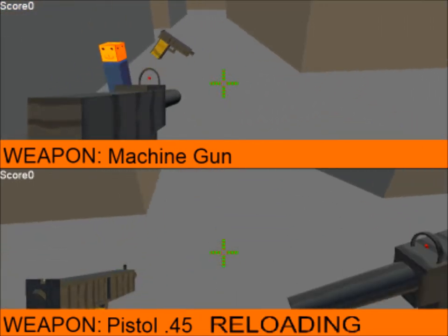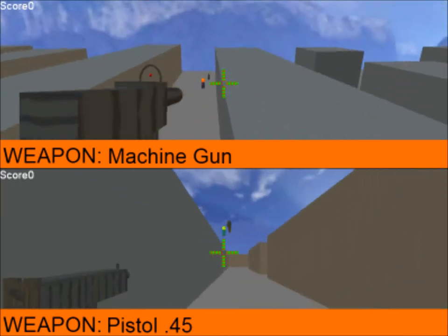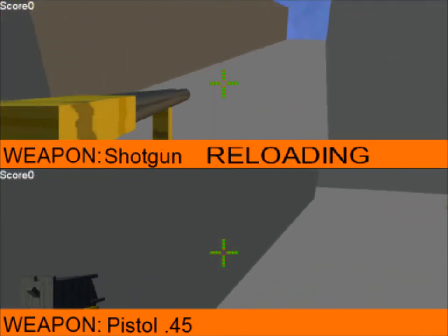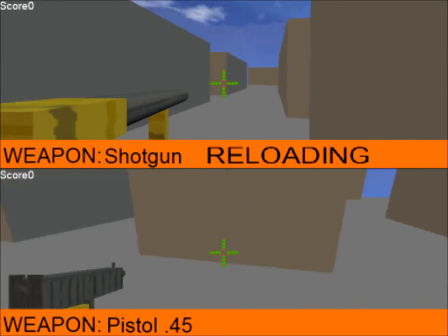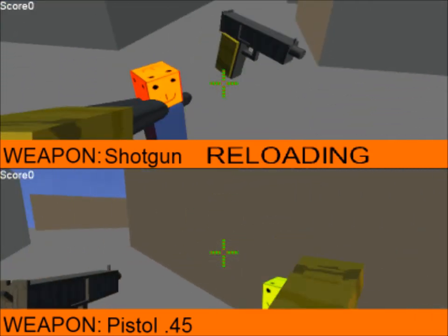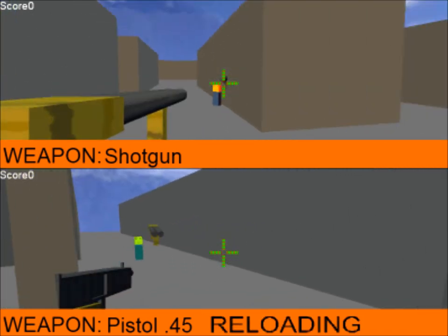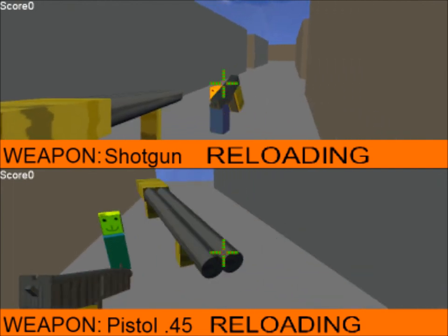Eventually I might make it so that the shotgun bullet dies off after a certain distance. The sniper rifle — if you hold down left trigger, it slows down your sensitivity so you can aim better. I might end up putting that on all the weapons, but I might not. I'm not sure if I'm going to put that on the keyboard controls regardless.